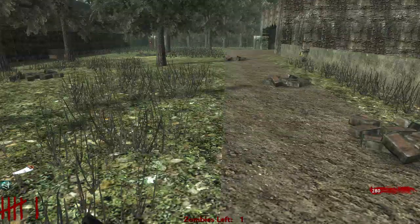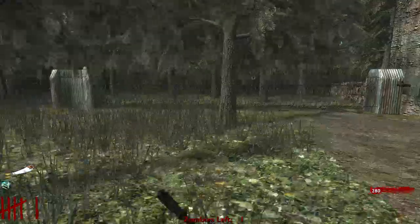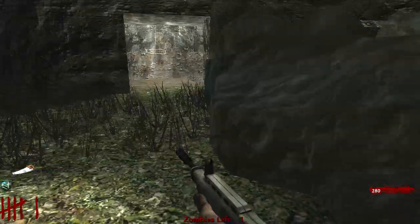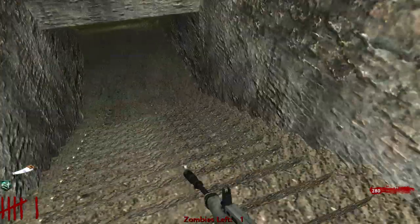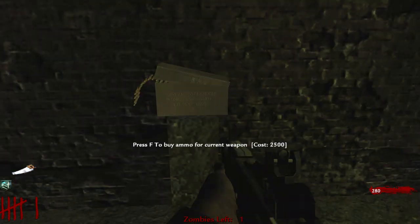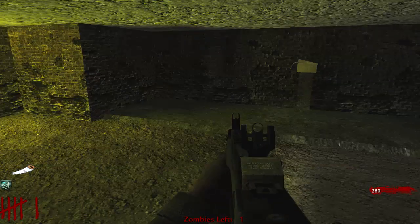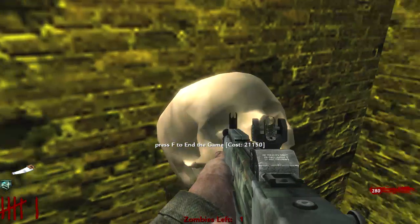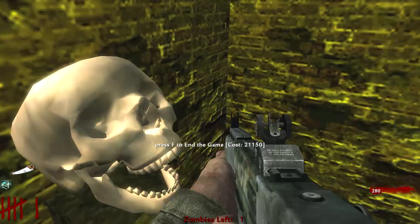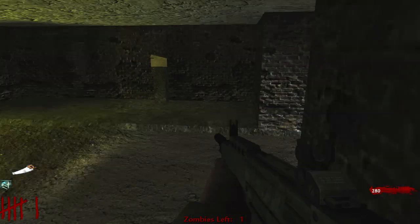It sounded like it was far off. What's down here? Got a buy ammo for your current weapon - 2,500. That's the same thing. Press F to end the game. 21,150 points.